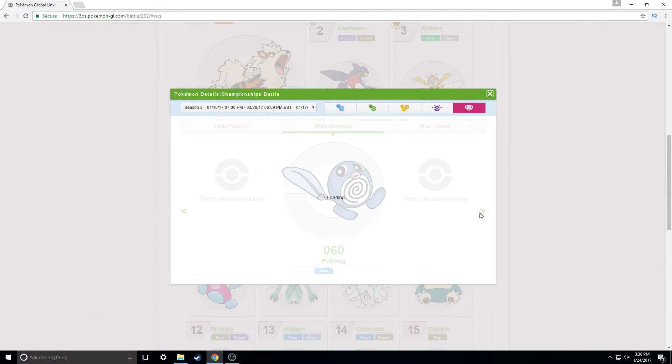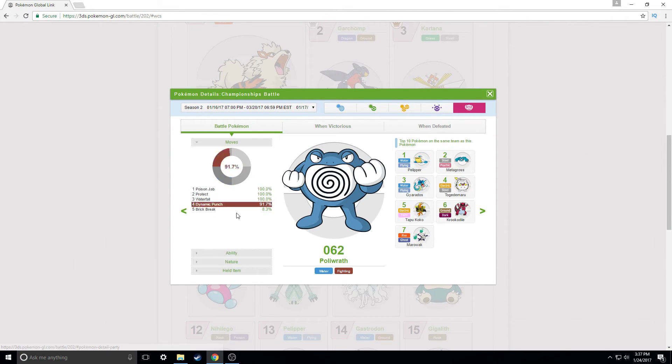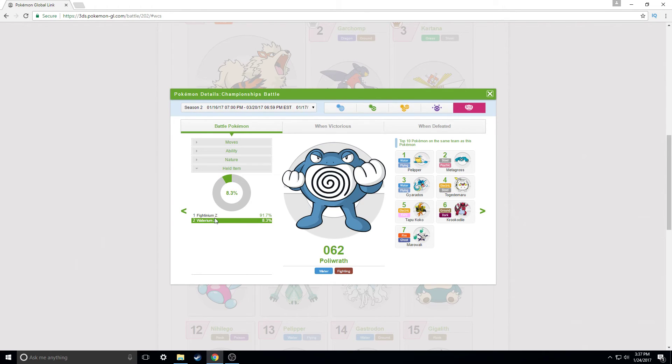You can even look at other Pokémon — like if you want to use Poliwrath, you can see what moves people run on it: Poison Jab, Protect, Waterfall, and Dynamic Punch. You can see the top 10 Pokémon on the same team as Poliwrath to help you build your team, what beats Poliwrath, and what Poliwrath is good at beating. 100% of people who use Poliwrath run Adamant with a Fighting-type Z-move.